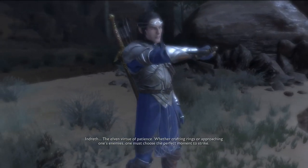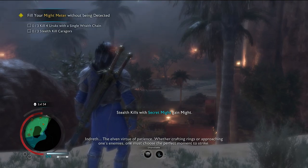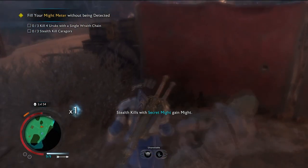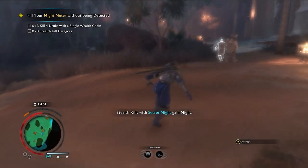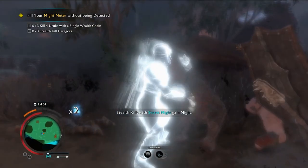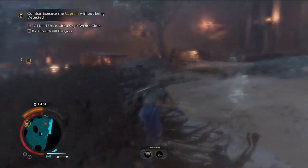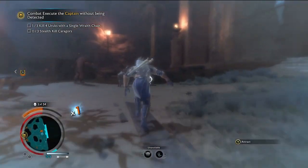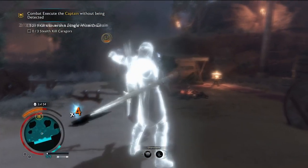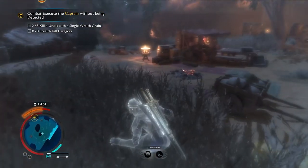The last challenge is to the very east, called Indreth. First part: fill your might meter without being detected. Next, kill four orcs with a single wraith chain — that's when you assassinate and then get the option to add more targets to the assassination. You have to do that to four orcs. There's one group at the beginning where they don't see you, there's another group over by the campfire, and we'll see the last group at the end of the video. The orcs always travel in packs of four, so as long as they don't see you, you're good. You also have to stealth kill three categories.